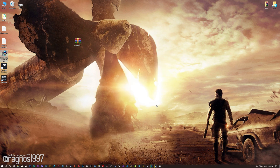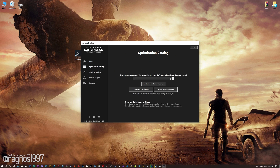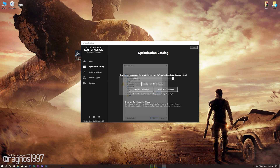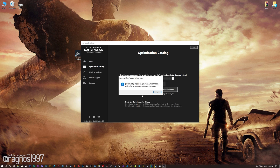Once it's done, start it from the newly created Desktop shortcut and select the optimization catalog. From this drop-down menu select Mad Max and then press load the optimization package. Now, if the Low Specs Experience does not automatically detect the game version, simply select the game installation directory, press OK and the optimization control panel will load.